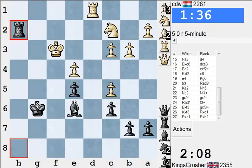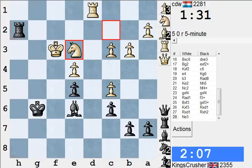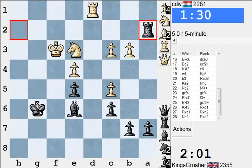Rd6, Rc2, Rx3, Kf7. Knight moves, maybe Ra2, Nb4. Rd6, Kf7. I want b3. That bishop looks good here for a moment.